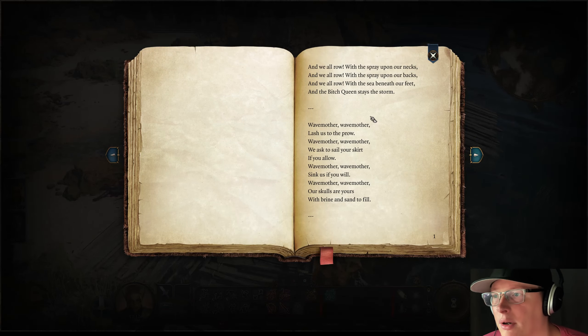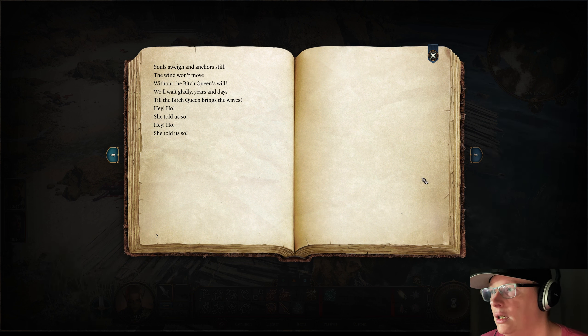And we all row with the spray upon our necks, and we all row with the spray upon our backs, and we all row with the sea beneath our feet. And the bitch queen stays the storm. Wave mother, wave mother, lash us to the prow. Wave mother, wave mother, we ask to sail your skirt, if you allow. Wave mother, wave mother, sink us if you will. Wave mother, wave mother, our skulls are yours, with brine and sand to fill. Soles away and anchors still. The wind won't move without the bitch queen's will. We'll wait gladly, years and days, till the bitch queen brings the waves. Hey ho, she told us so. Hey ho, she told us so.